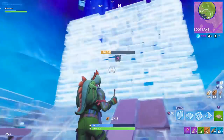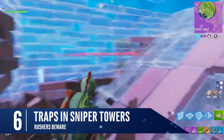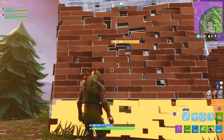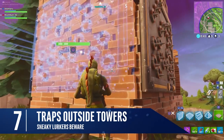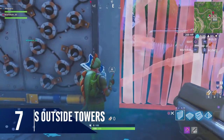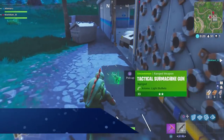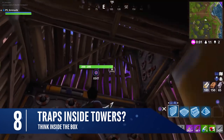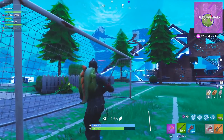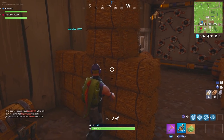Building bases remains an integral part of later-game combat. It's a great recommendation to throw a trap at the top of your base to warn off any would-be base rushers. Take this a step further by placing traps at the foot of your base to catch those who attempt to hide there — you may also find yourself netting another kill. Another way to use traps on your bases is by putting them inside: edit the top of your structure and watch foes fall to their death, or make a door on the bottom and hide traps behind it.